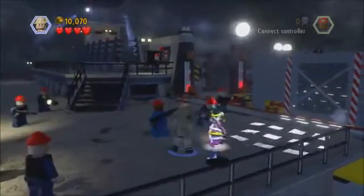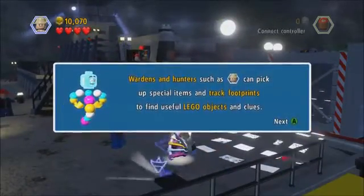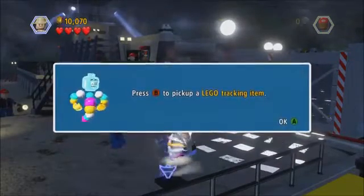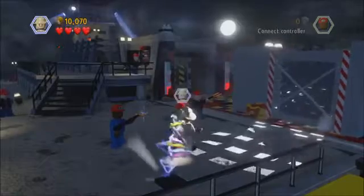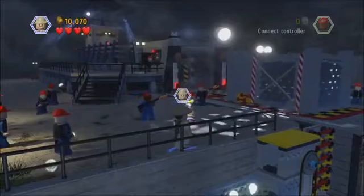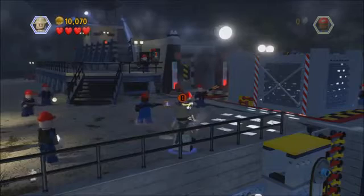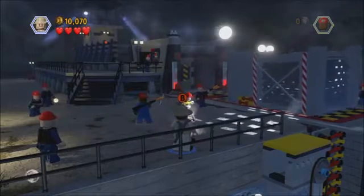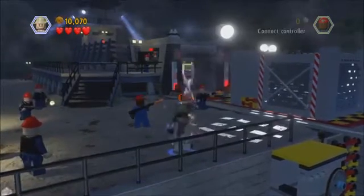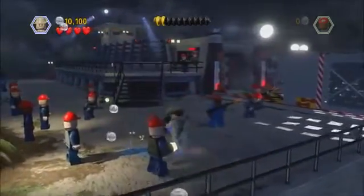For now we're just doing the levels. This is level one, called Prologue. Mr. DNA explains that wardens and hunters such as Robert Muldoon can pick up special objects — you press B to pick them up. So press B now... there we go.